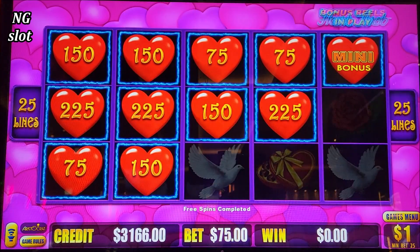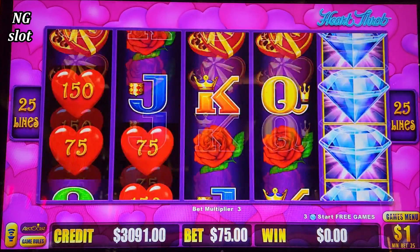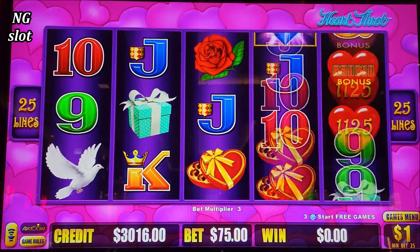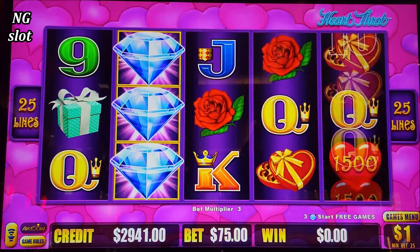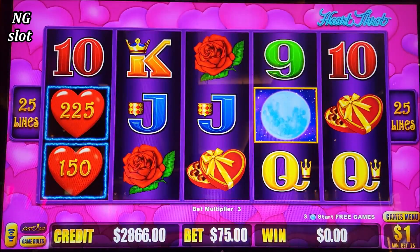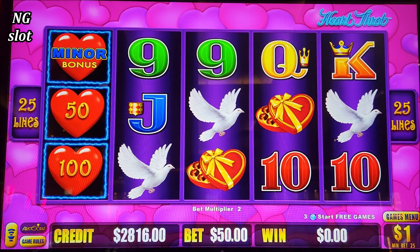Back to the winning space. Let's say back to the powerful space — that amazing, wonderful major. Let's do $50. Three more — look at this! 5,000 minor jackpot!